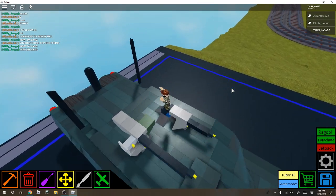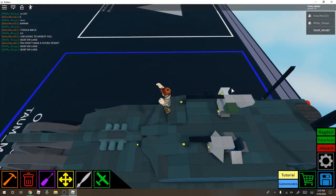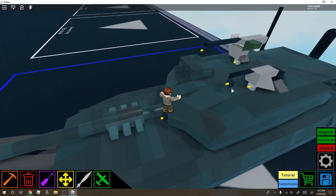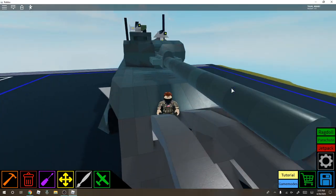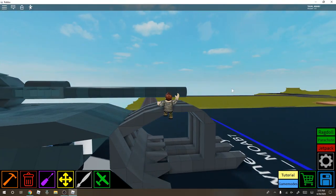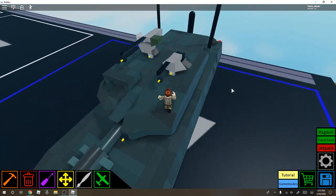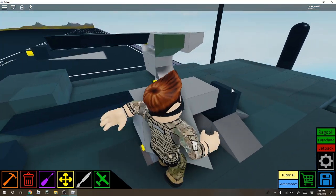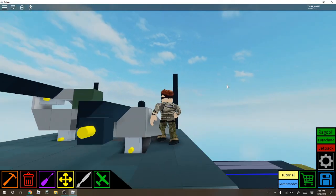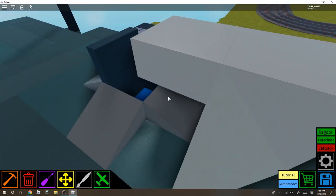Hello guys! Today I'm going to be showing you my Leopard 2 tank with a minesweeper on it — like a mine-clearing thing. It has little machine guns. This one is a machine gun operated by a person.